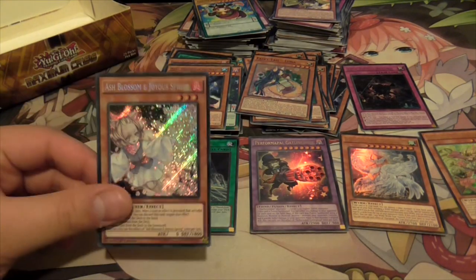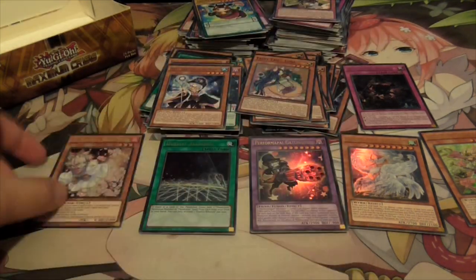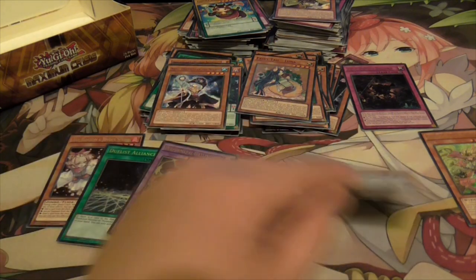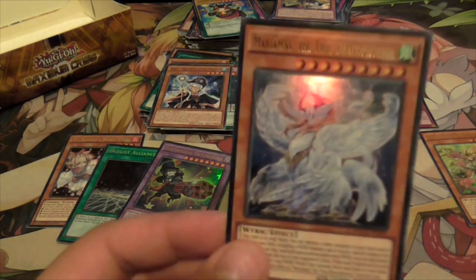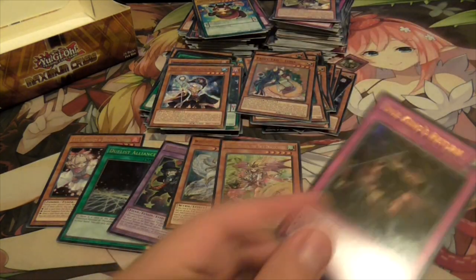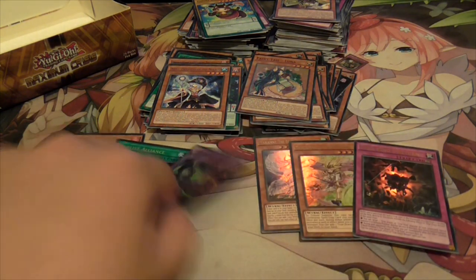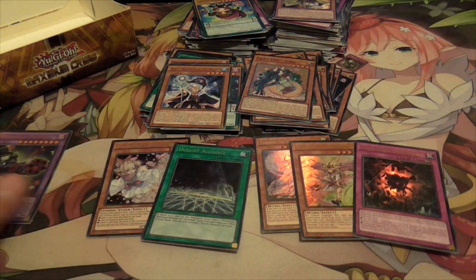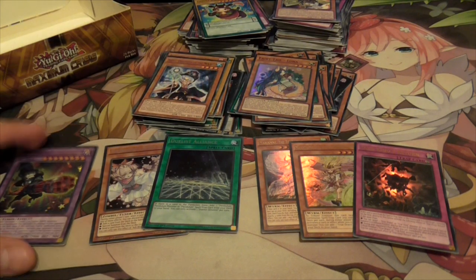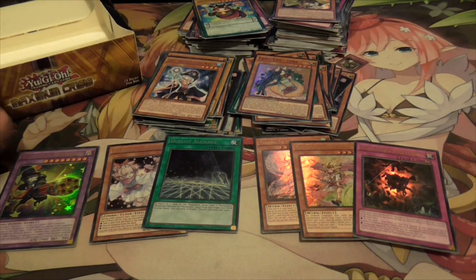So that is it for this box opening. We got Secret Rare Ghost Ash - very early, second pack I think. Duelist Alliance Secret Rare. This Performapal thing. Mariamne. And the Majesty Maiden Ultra Rare. Three True Draco related Ultras - not that good I guess, but maybe Performapals run it. The Super Rares are excellent - as a whole you can build a bunch of decks and stuff. If you're getting Maximum Crisis, good luck with your box and hopefully you enjoyed this box opening. Thanks for watching guys, bye bye.